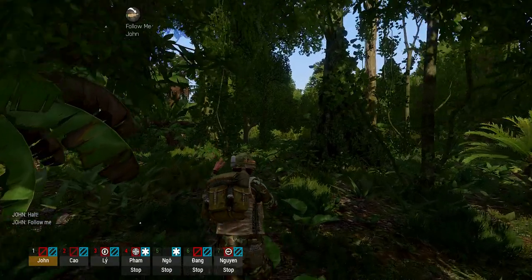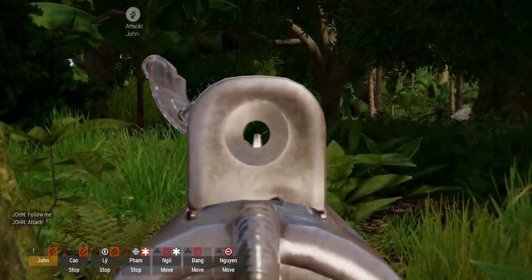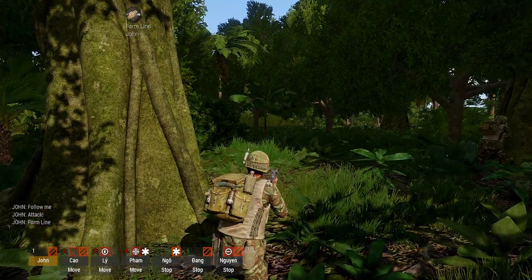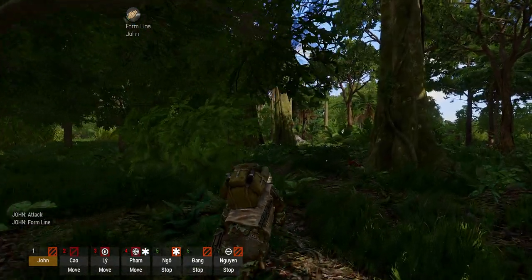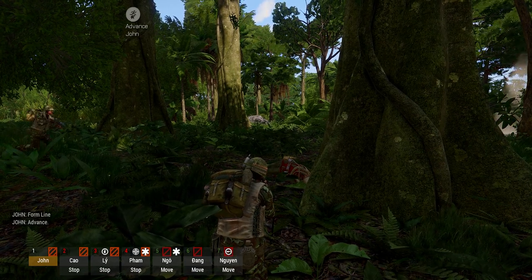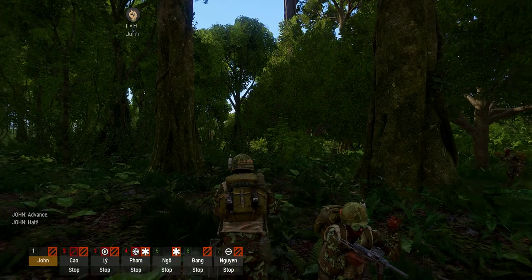Squad, rally up. [AI: Rally up!] Squad, attack. [AI: Attack! Northwest! 100 meters! Move up!] Squad, form line. [AI: Form line! Move up!] Squad, push up. [AI: Advance northwest, 100 meters. Move up!] Squad, halt. [AI: Halt!] Squad, break contact. [AI: Advance southeast, 100 meters. Move up!] Squad, attack. [AI: Advance west, 100 meters. Move up!]